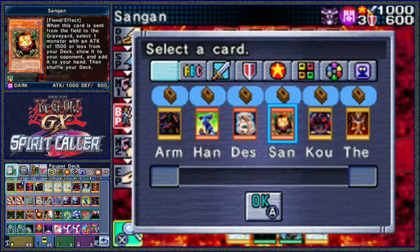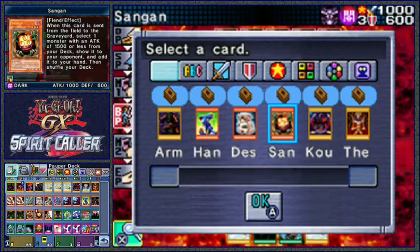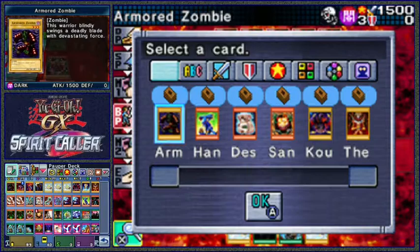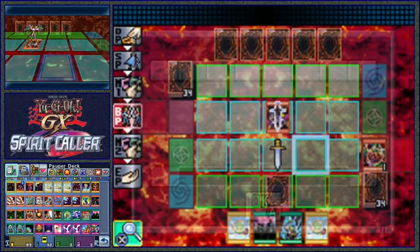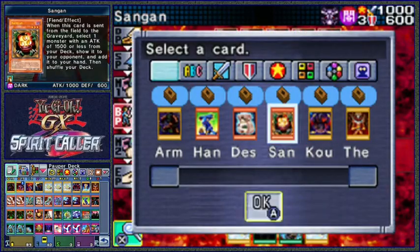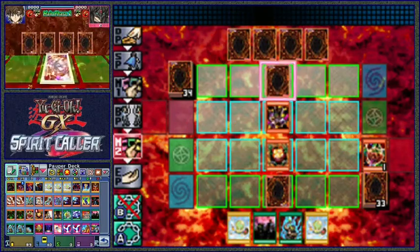Sangan seems pretty good. This is another thing - Armored Zombie has a low enough attack to be searched from this. But maybe it's not necessarily a straight replacement for Zombie Dragon; I'm gonna have to think about that. I really don't know anything about the field spell. I've got a big enough monster in my hand - I think I'll go Sangan. That gives me access to Man-Eater Bugs and stuff like that if I need them.